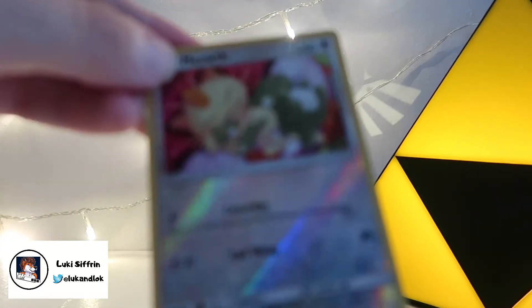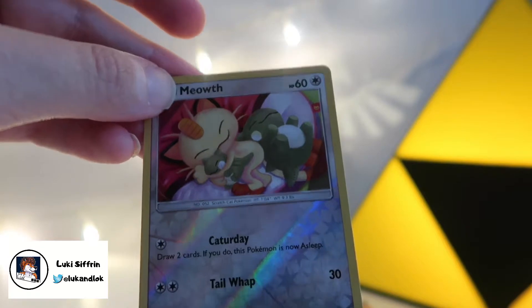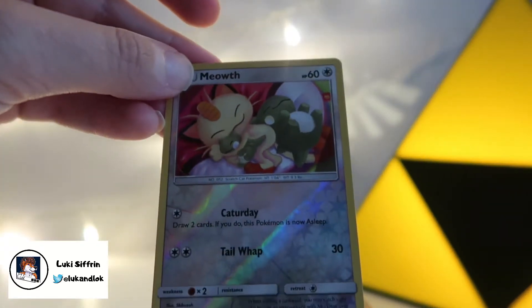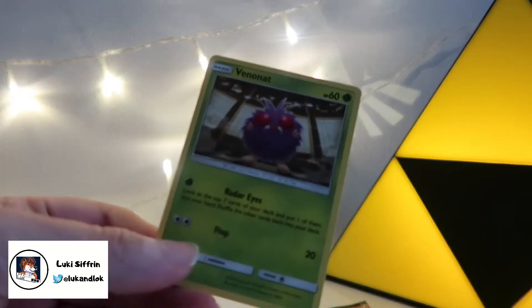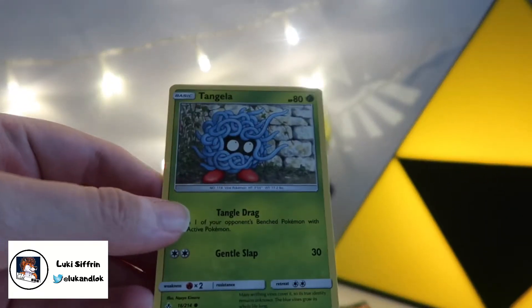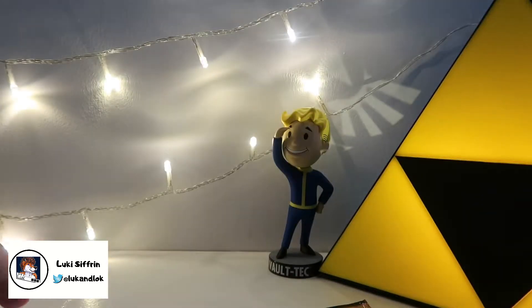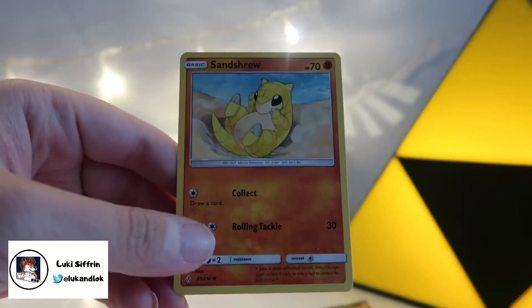A shiny foil Meowth — look at all the stars there. I love the foil artwork on these, really cool. Instead of Tail Whip, it's Tail Whap. Whap! A Venonat — I've already got one of those. This is a very frustrating pack. Tangela — can you give me something to scream about please? Gastly — I've already got one of those as well. This isn't very good.